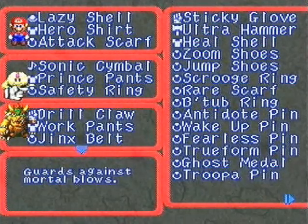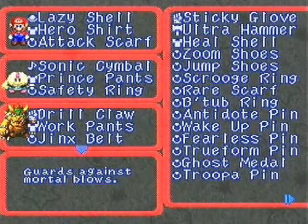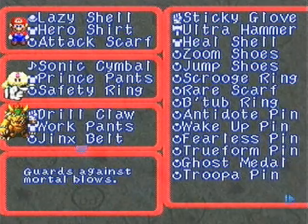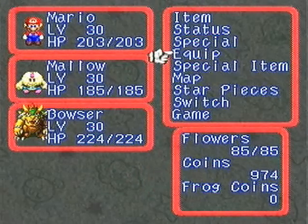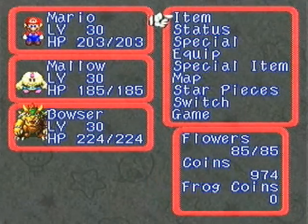I'm actually using Mario, Mallow, and Bowser in this fight, believe it or not. Most people use the trio of Mario, Geno, and Peach — that is without a doubt the best three characters you could use in this fight. But I like to switch it up, plus I really didn't show off Mallow and Bowser at all in my LP except when I had to.